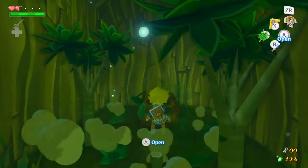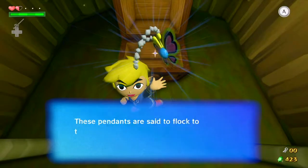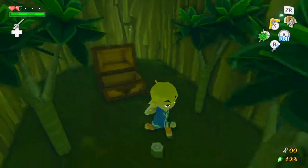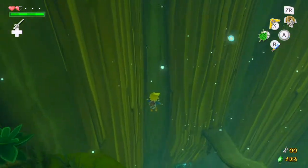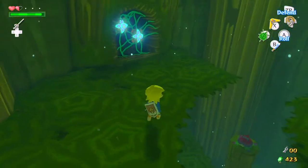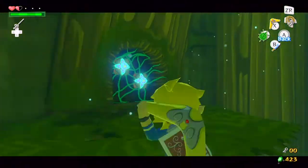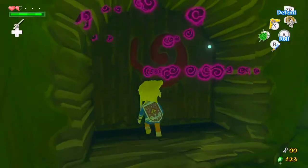Up here we have a treasure chest and it has a joy pendant. Yeah, that's a letdown. I am running a little low on health - I don't like that. The nice thing about the Deku Leaf is you can drop long distances and then just pull it out at the last minute and save yourself from getting any damage.